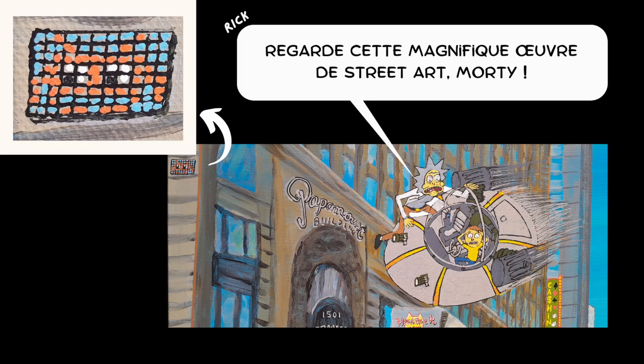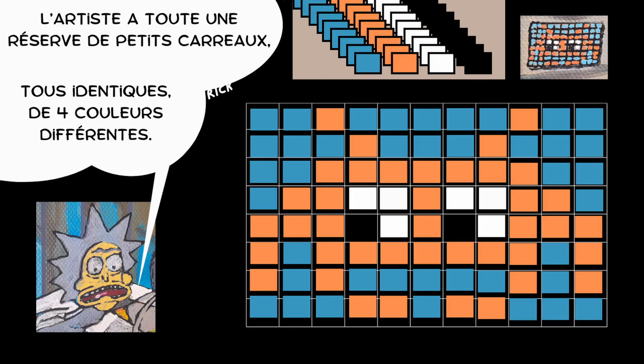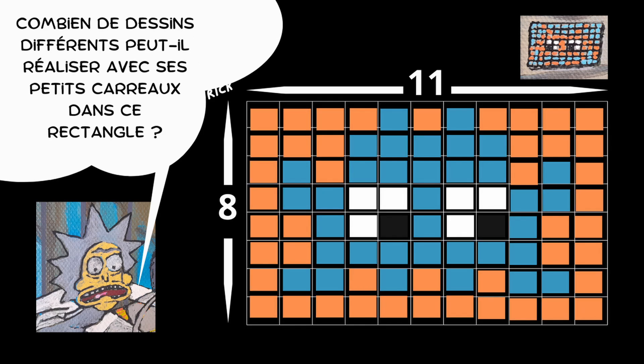Check out this amazing piece of street art, Morty. The artist has tons of small tiles, all identical, in four different colors. He fills an 8 by 11 rectangle to his liking — that's 88 squares. How many different designs can he make with his little tiles in this rectangle?